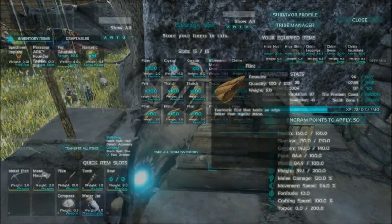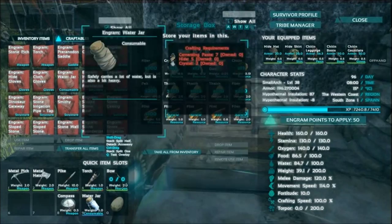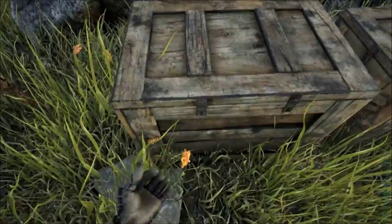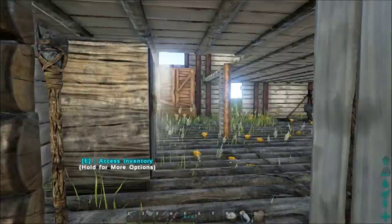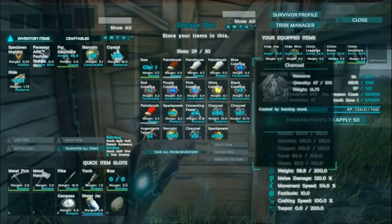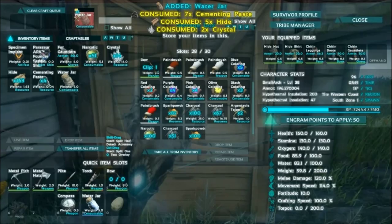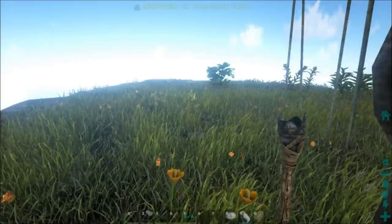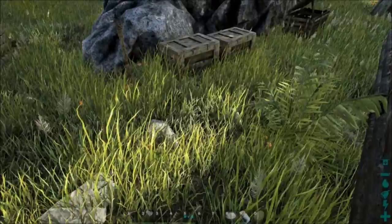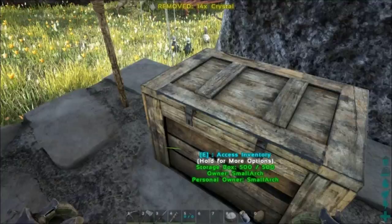The other thing I want to do is make a couple of water jars. We need hide, crystal, and cementing paste. We've got crystal here and I've got a shed load of hides over here — I haven't gathered all this together first, but there you go. There's just so many things I want to make today. I didn't really want to start out with a full inventory, and we've got cementing paste in here. So now we should be able to make a couple more — I just want to make two really. That's probably going to use up my cementing paste, but that's fine.